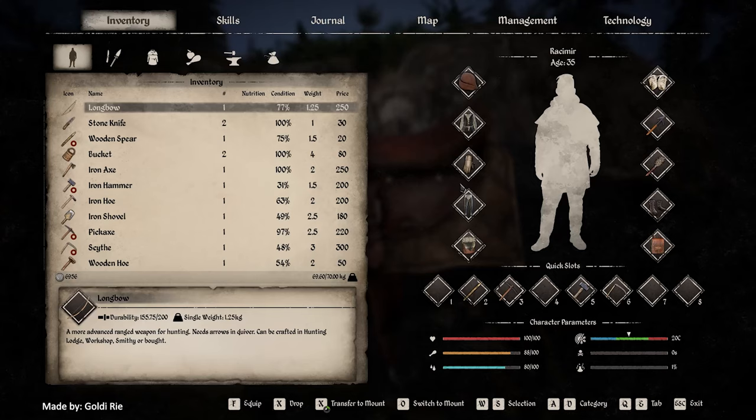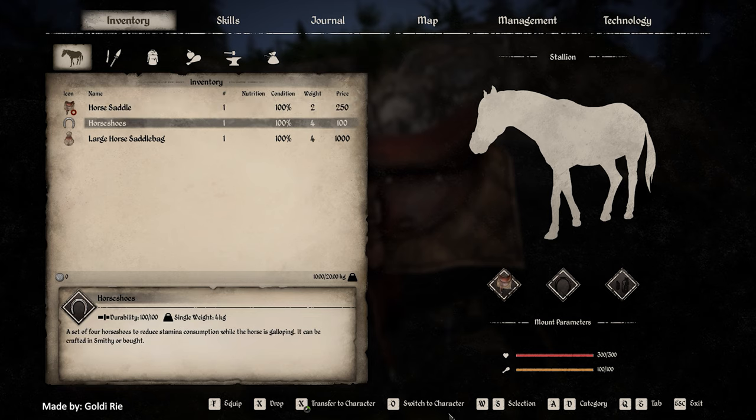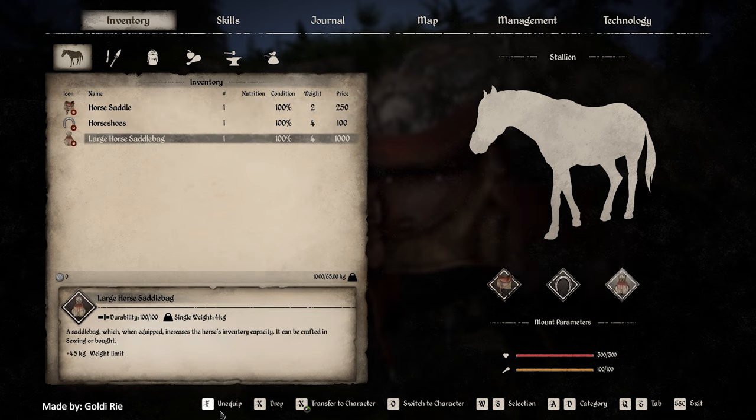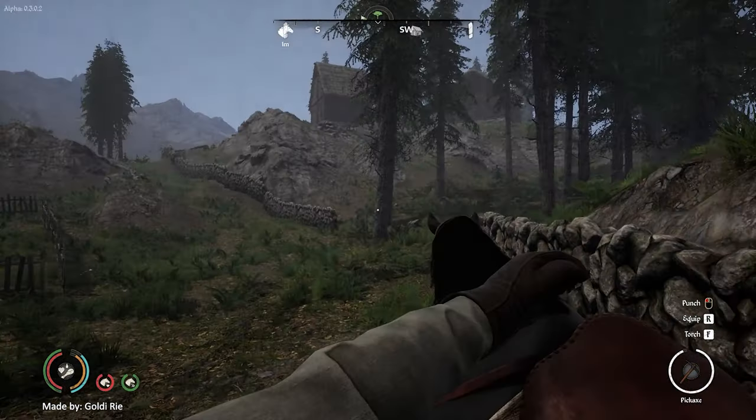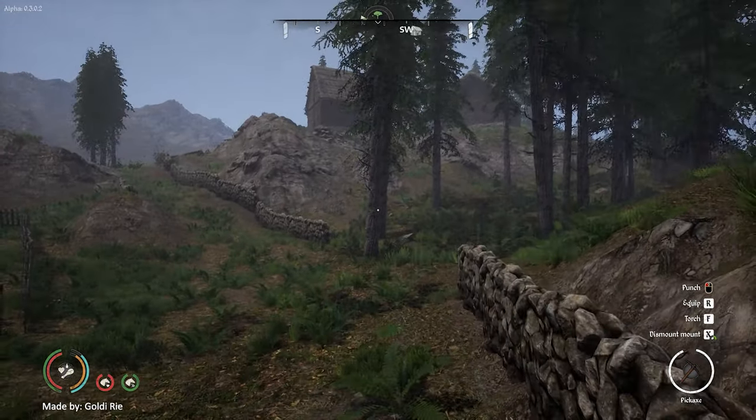Instead, open your own inventory. And here you can now switch to your horse's inventory — for me that's O, for you it might be another key. And here you can finally equip those items: one and two. Looking good. And with this we're finally ready to go for a ride.